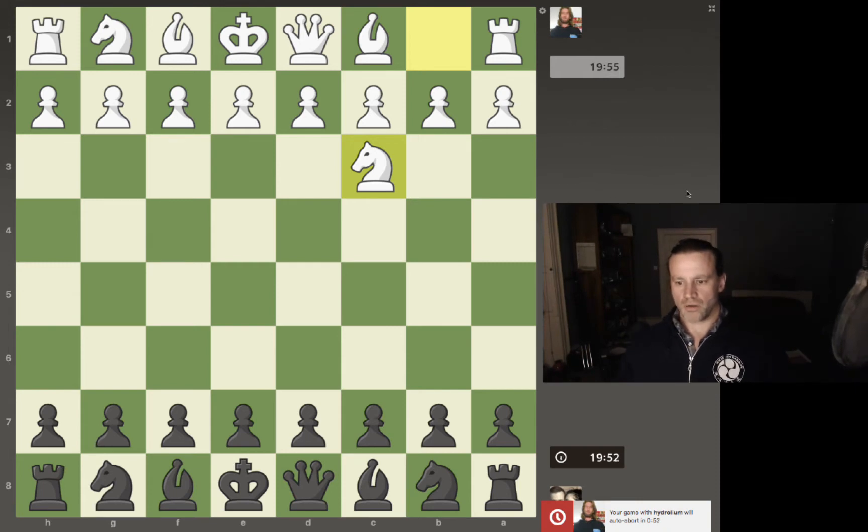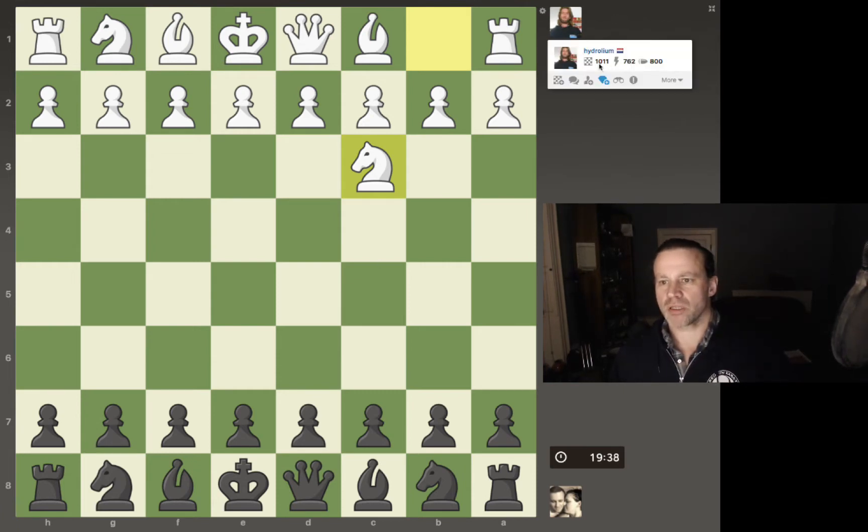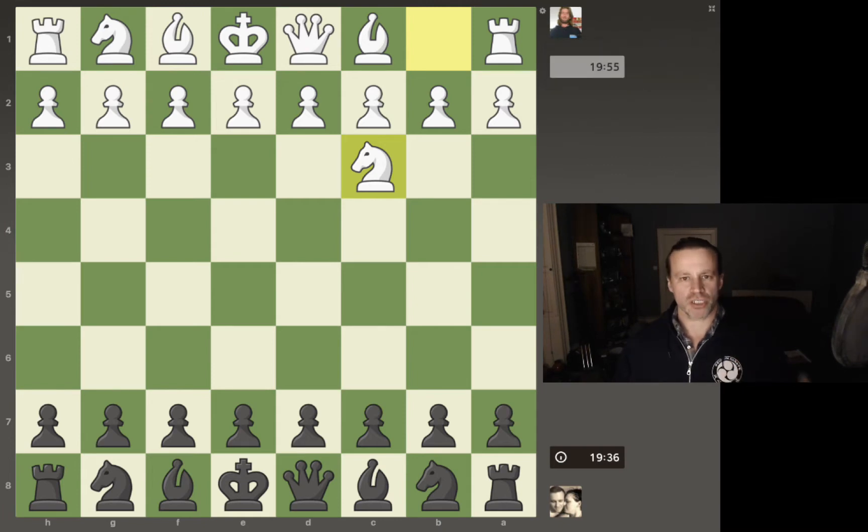Hi guys, so I thought we'd do some real-world games and I'm going to work through my thought process with you as we go. So I'm playing here, this is a 20-minute game, so this is rapid. I'm playing somebody who's rated just over 1,000 and they've started with knight to c3. So let's just play e5.